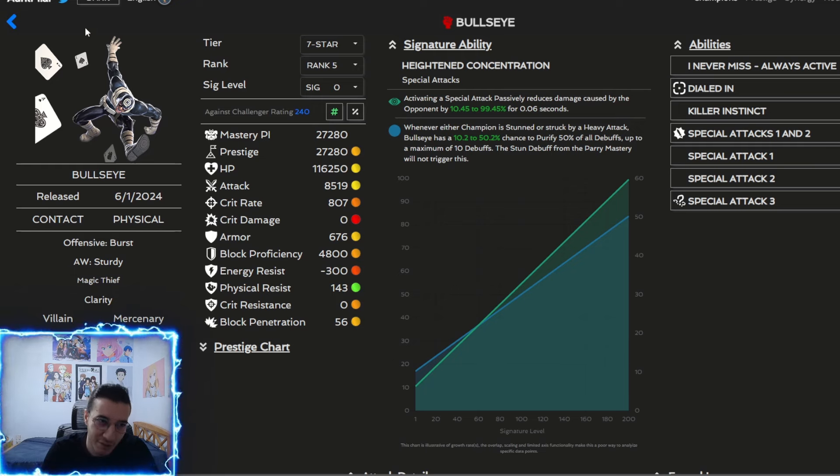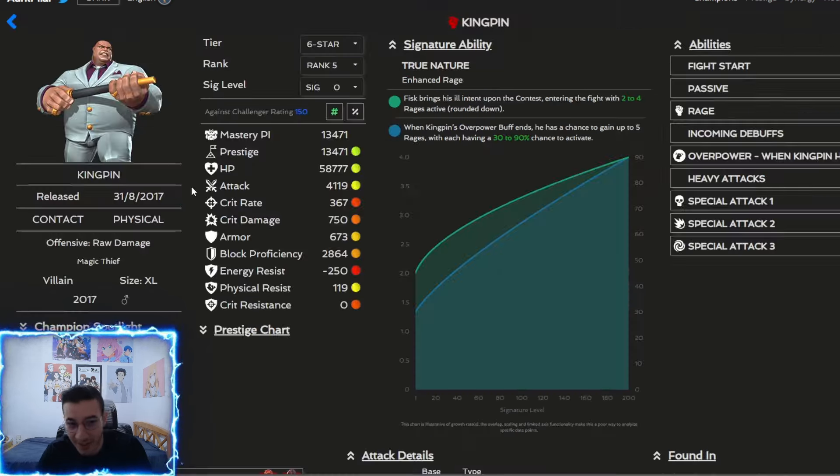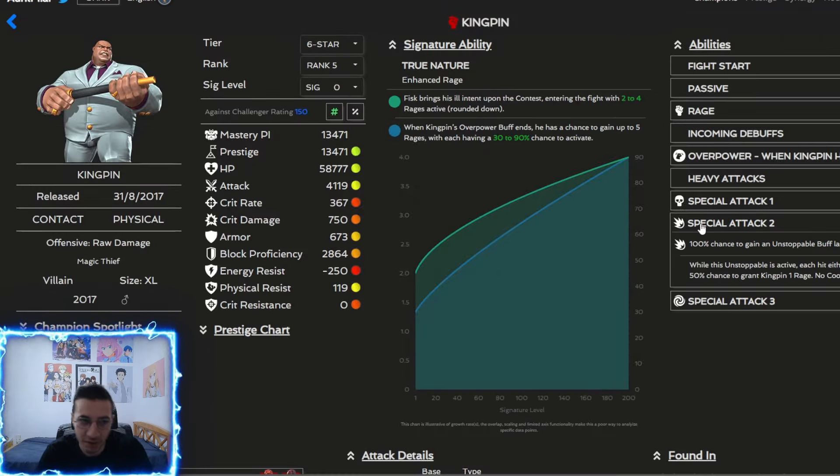Bullseye is probably the worst defender you can fight in this meta — maybe tied with Serpent. You have to bait his sp1, but then that gives him another half bar of power, triggering killer instinct again. It becomes a loop of him throwing sp1s and ruining your day. Kingpin is also a problem — he gets an unstoppable lasting 7.5 seconds after his sp2, which is quite a bit.